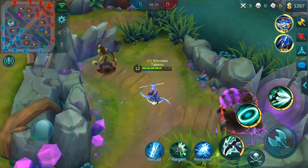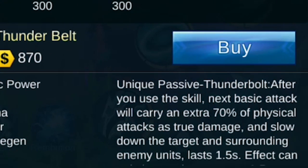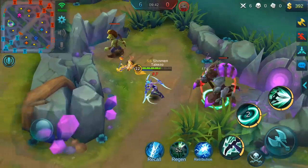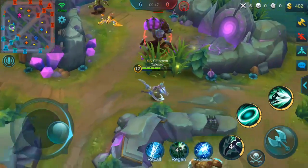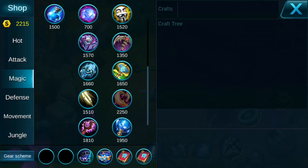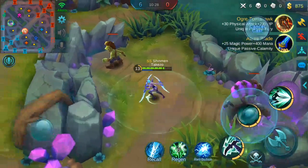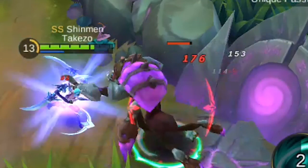Now let's buy Thunder Belt and see what happens. We need to attack two times to trigger both — Thunder Belt, and also if we have Thunder Belt first before we buy the Scythe. They stack together.